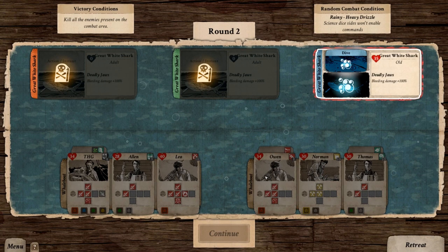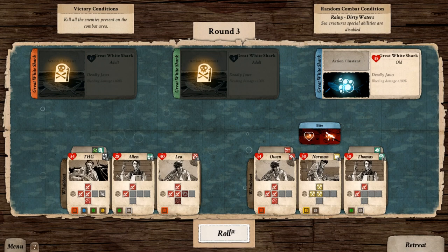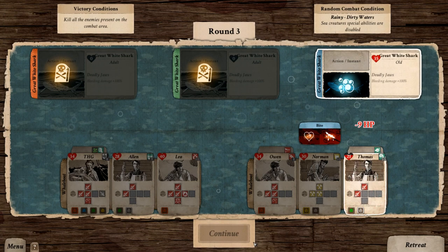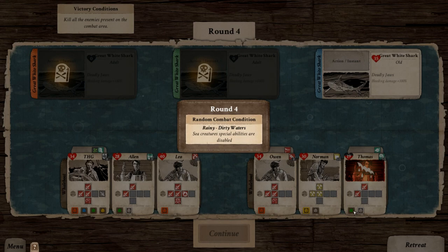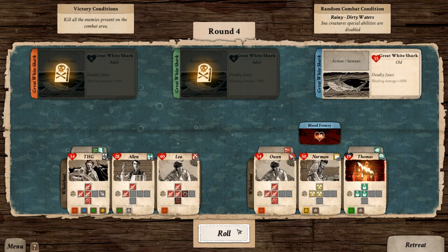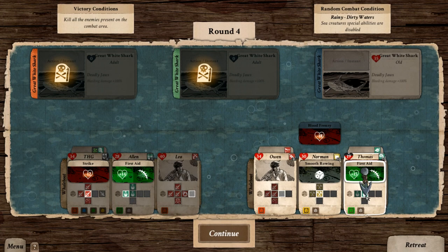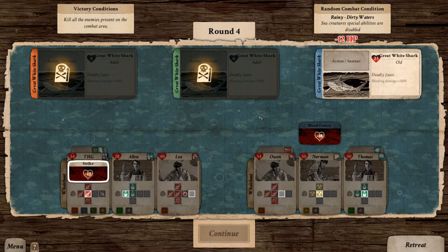He's gonna keep diving. Still can't do anything, so he's gonna get a free strike in against us. He's not bleeding resistant, unfortunately, so our doctor is bleeding. Switch him over to medical practice. A blood frenzy — that could almost kill Thomas, combined with the other damage he's already received. He can give himself first aid, and then THG will strike at the great white, and then strikes at Thomas. Thank goodness he rolled what he did to keep himself alive.